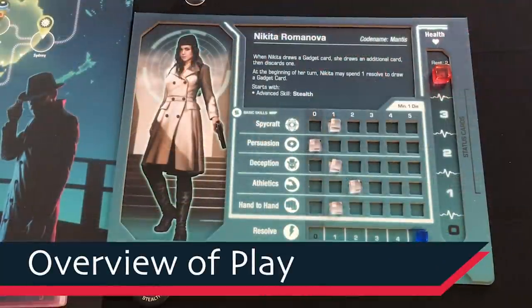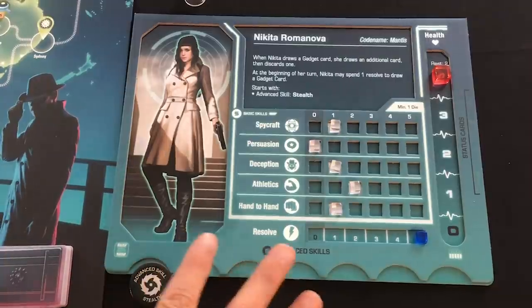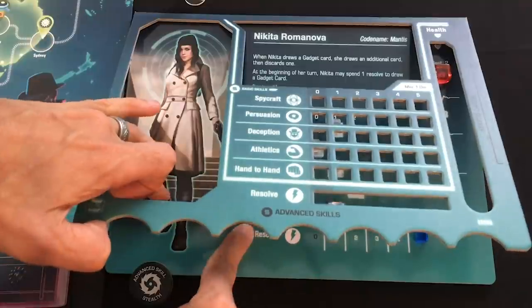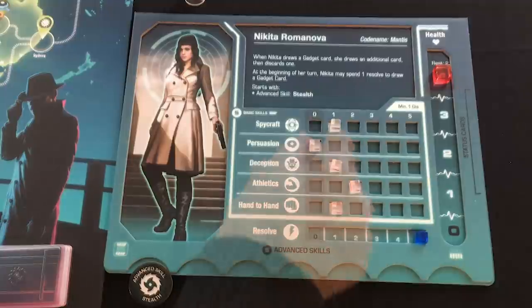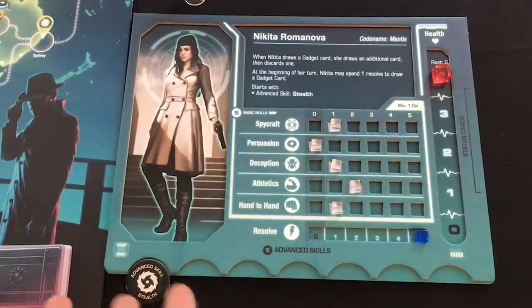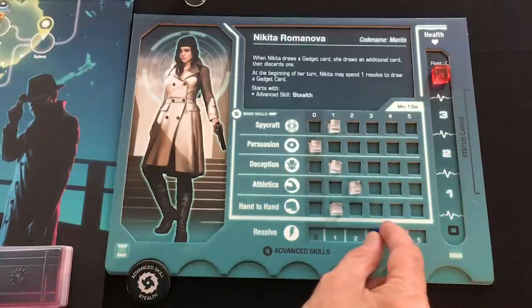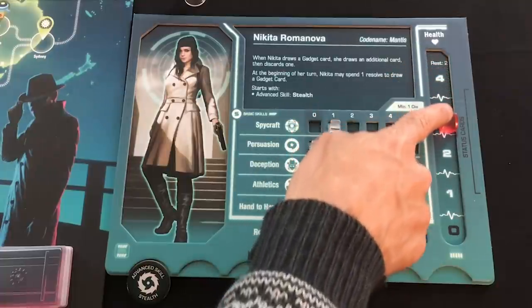The basics of play for Agents of Smirsh are really straightforward — it's a fun choose-your-own-adventure spy game. Each player chooses their spy and gets these really nice boards where you slide the spy sheet in. Your spy gives you starting statistics in five basic skills, and you can also get advanced skills from ten on offer. You've got resolve, which you can spend to get bonuses to your rolls or move farther, and you've got health — you don't want to get down to zero.